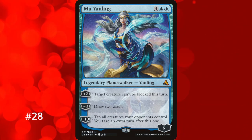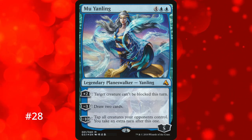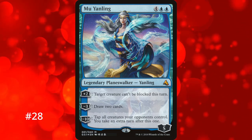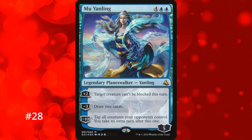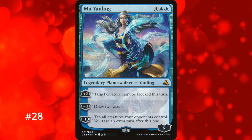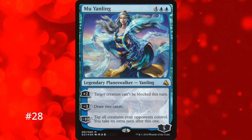Number 28 has our first Planeswalker: Mu Yanling. She's a 6-mana Planeswalker with 4 starting loyalty. You can plus 2 to make a creature unblockable, minus 3 to draw 2 cards, or minus 10 to tap all creatures your opponents control and take an extra turn. You need to double her loyalty counters to reach the ultimate, and if you do, having all opponent creatures tapped down makes getting damage in much easier. The downside is she's a Planeswalker who needs to stay on the field, and for 6 mana her other loyalty abilities are fairly unexciting.